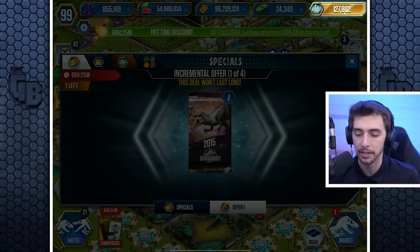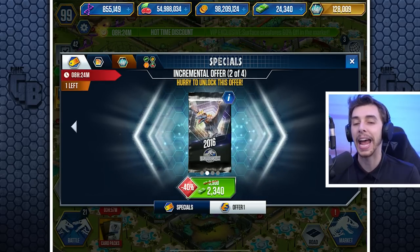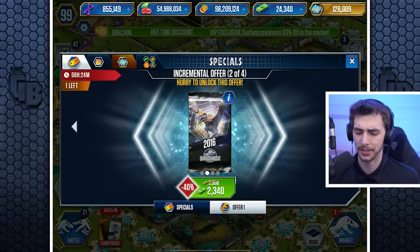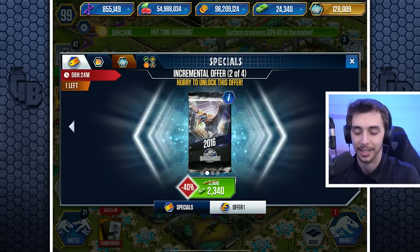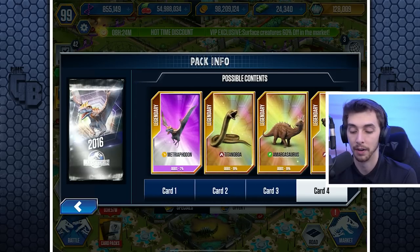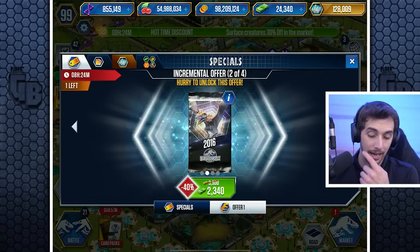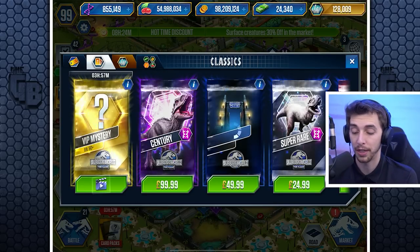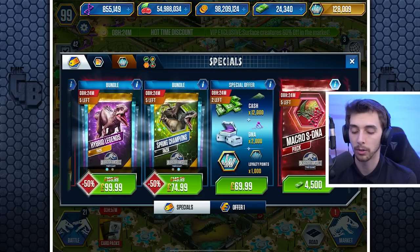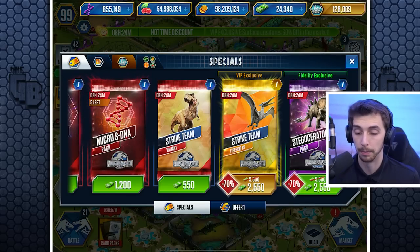The next one is also around 2,003 — it's five percent extra off but about the same price. This one is 40% off but honestly it's not making much difference. There's a 2% chance of getting the Metrophoton and only a 39% chance of the Marsupial Lion — I'm not willing to spend more thousands upon thousands of bucks on that.